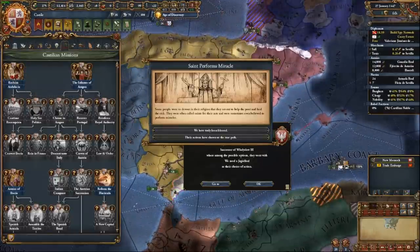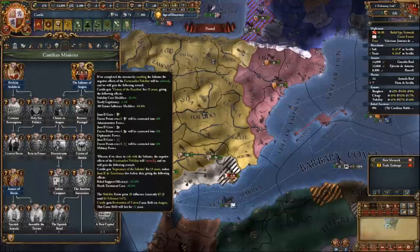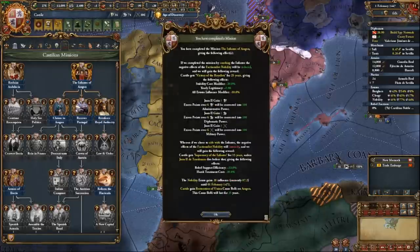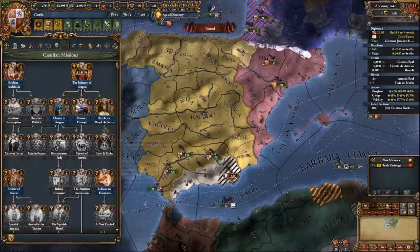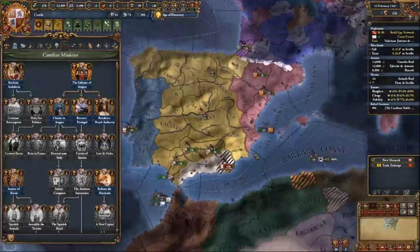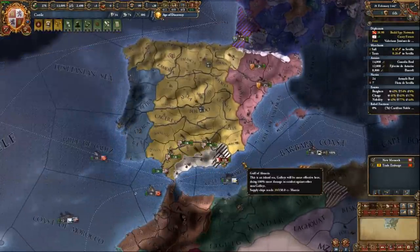I got a free stability point randomly, which let me complete the Infantes of Aragon mission. This is extremely good because it means our current king Juan will get enough monarch points to no longer allow the Castilian civil war to tick. The disaster is still active but can't gain progress while our king's points exceed a certain level — meaning if we keep a skilled enough king, we won't have to do the Castilian civil war. This mission also gives a restoration of Union CB on Aragon, but we'll get Aragon for free via an event in the near future.